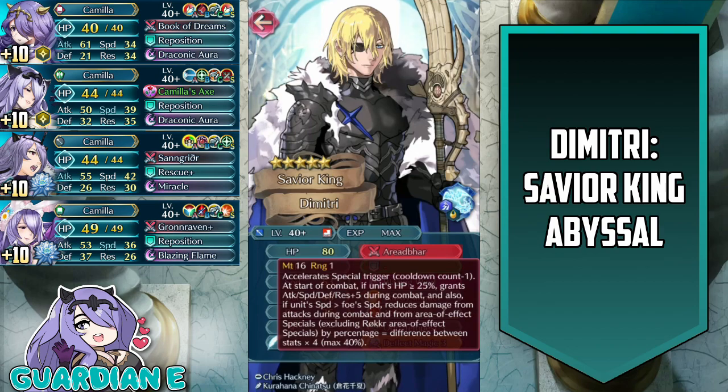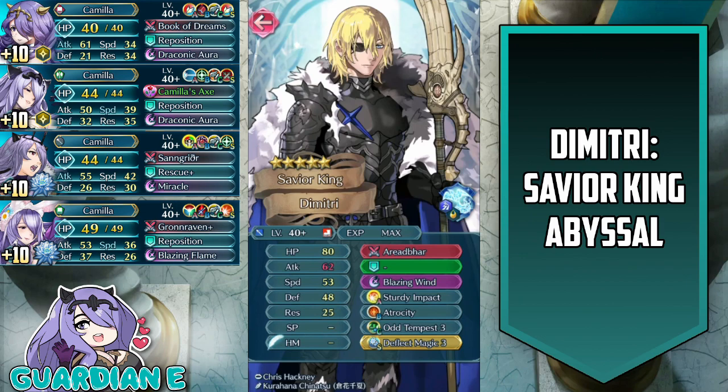That coupled with the fact that he has a killer slash slaying effect, it's a pretty formidable combination of things. He also has blazing wind AOE special, sturdy impact for the A slot, and deflect magic three for the seal, which is a very interesting choice for him. He doesn't have built-in distant counter anywhere.